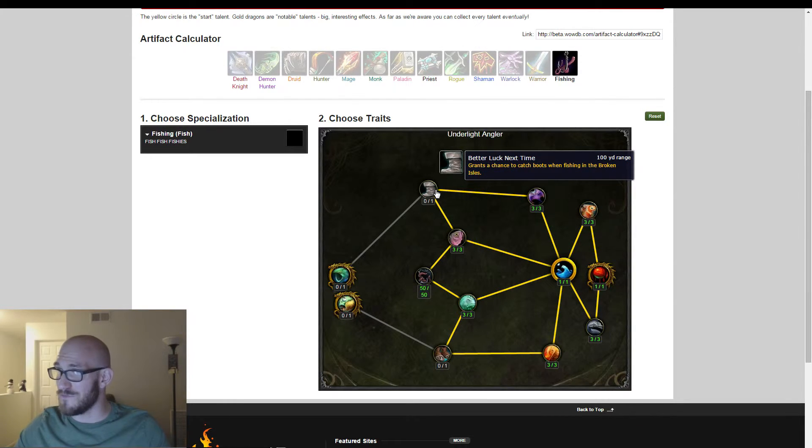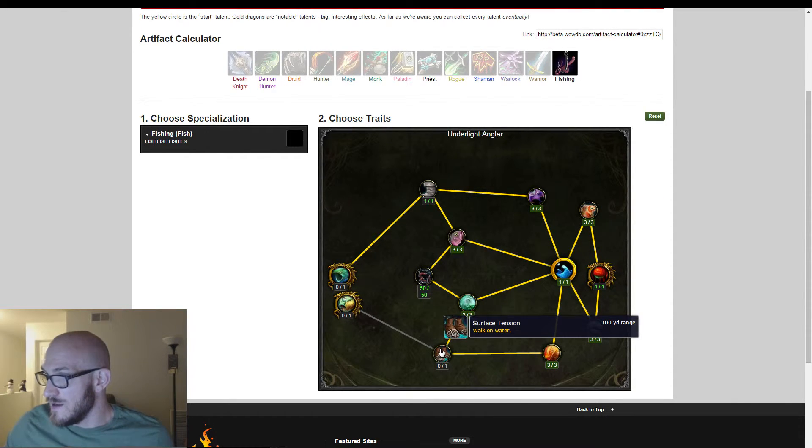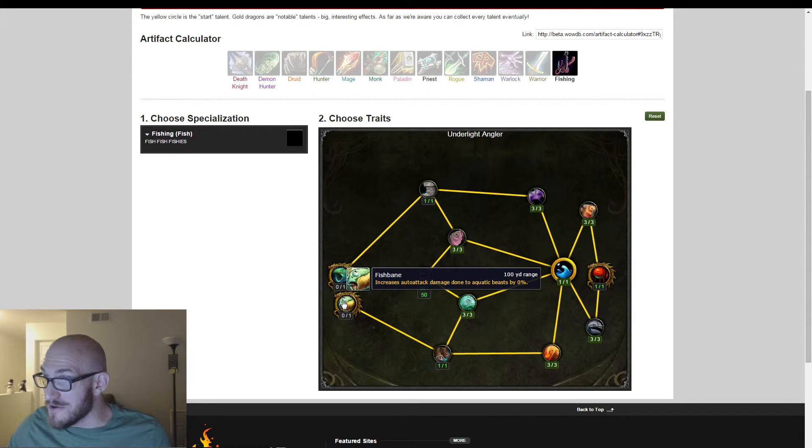Better luck next time. Grants a chance to catch boots when fishing — there better be like treasure in these boots, otherwise I don't understand the point of catching boots. Unless they're equippable or there's gold or other stuff in them, which I'm totally cool with. Let's put a point in there just for reasons. Surface Tension — walk on water. I've got some Legend of Zelda stuff going on over here.